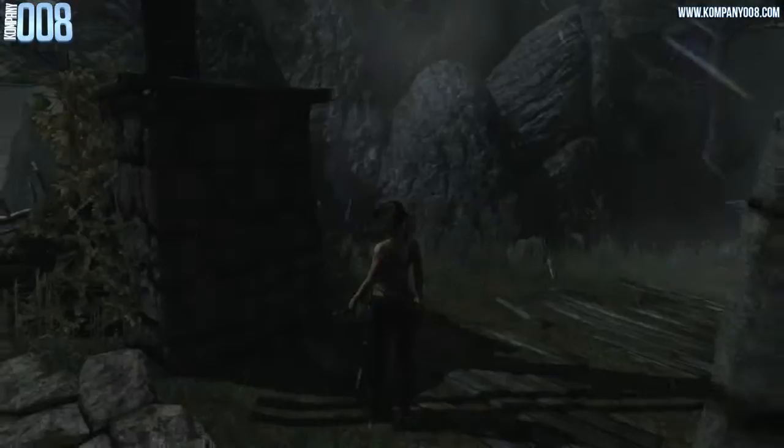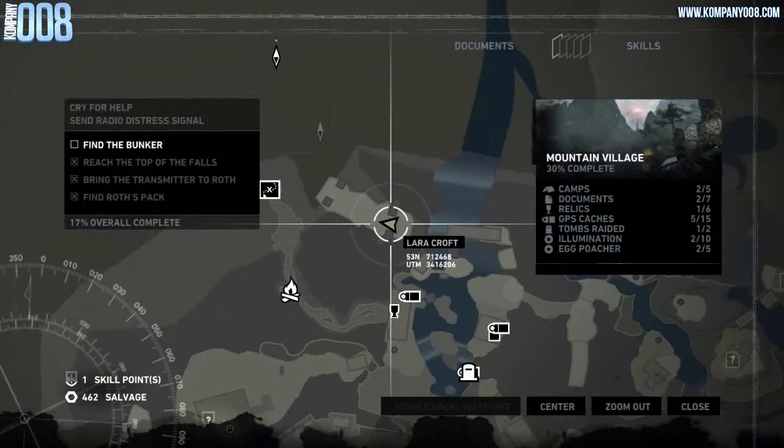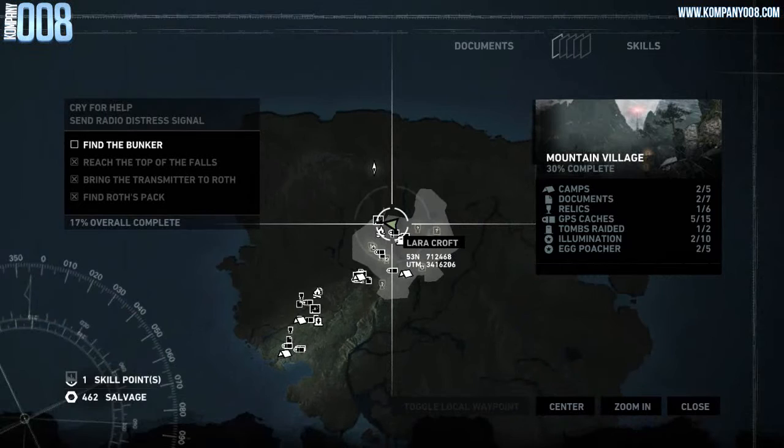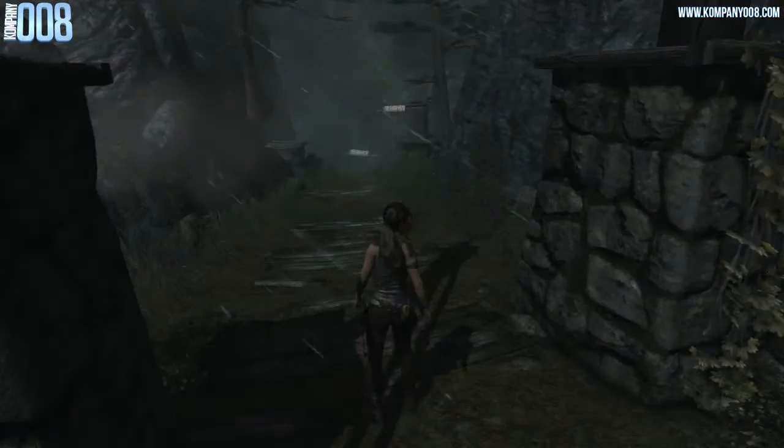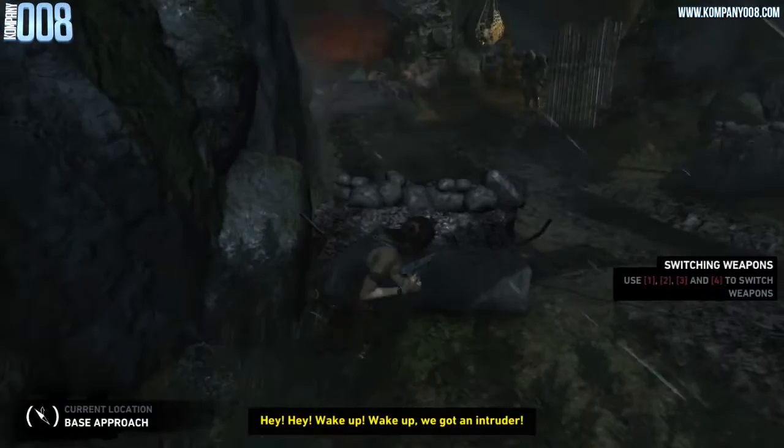Hey, what's up people, it's Erzy here. This is another episode of Erzy Plays Tomb Raider — it's episode 11. Last time we left off, I have to go to the big radio tower to send the SOS signal. First I need to find a bunker, and we just left off — if I remember right, there's something down there.